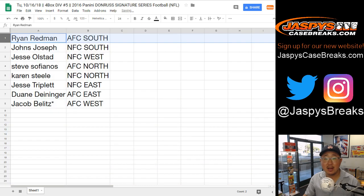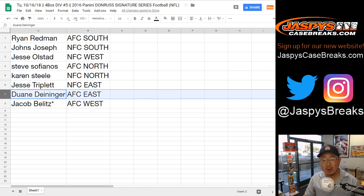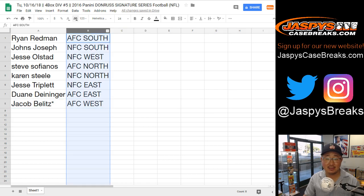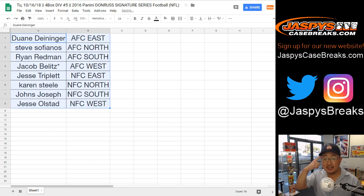Ryan, you have the AFC South. Joseph Johns, NFC South. Jesse O, you got the NFC West. Sofianos, AFC North. Karen, NFC North. Jesse T, NFC East. Dwayne, you got the AFC East. And Jacob, last spot Mojo, AFC West. Now remember, this is 2016, it's alphabetized by division. So keep the 2016 NFL draft class in your head.